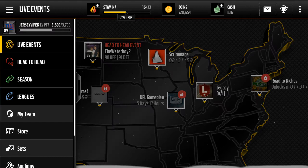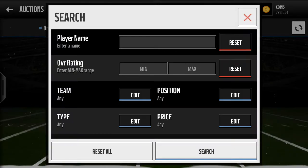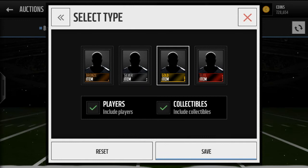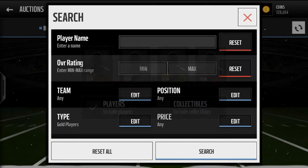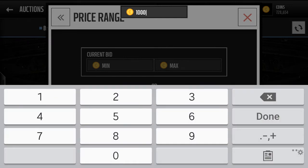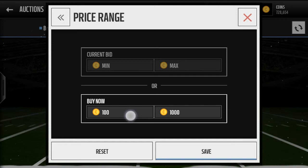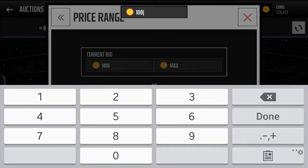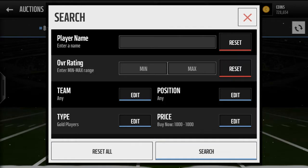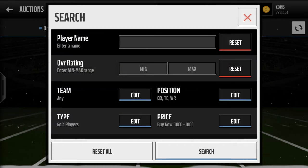First, you want to start off easy if you're new to sniping. Go to auction search — here's your first filter. Gold player. This is super simple and it's my favorite method. You can do 100 to 1,000 coins if you feel like it, but I usually go for 1,000 because it narrows down the search. Then you want to go to wide receiver, tight end, and sometimes QB — depends on the day.